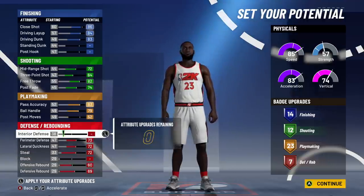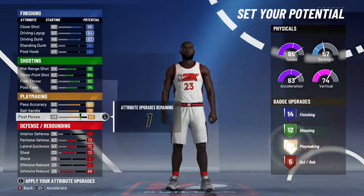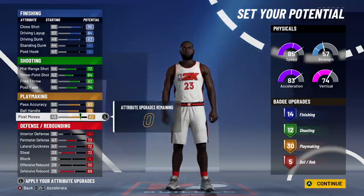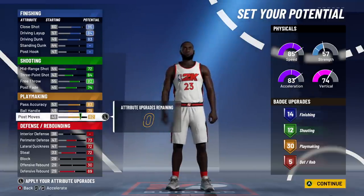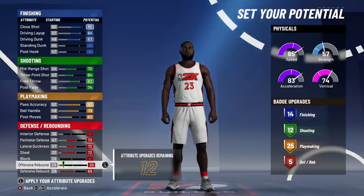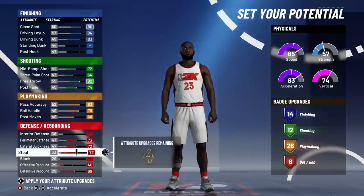Here's the choice: you could bump post moves up by three to get 23 playmaking, then max out perimeter, lateral, steal, defensive rebounding, and put the rest on offensive rebounding to get seven defensive badges. But if you want more offense — a post game for LeBron and more playmaking badges — you can put it all on post moves and get 30 playmaking, though you'll only get five defensive and rebounding badges with no offensive rebounding. It's your build, you choose offense or defense.